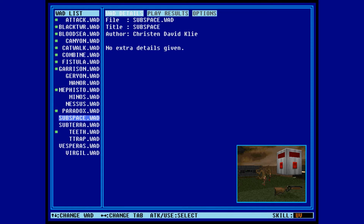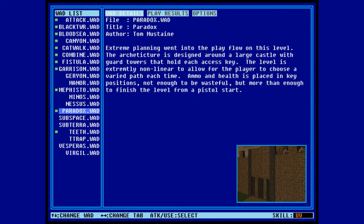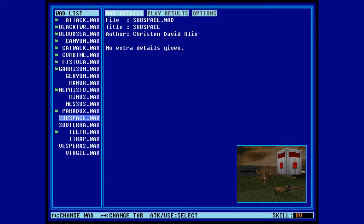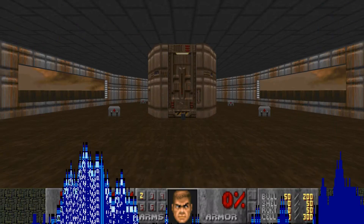What's happening, everybody? This is Lightning Bolt Forever back again with more of the Master Levels for Doom 2. When we last left off, we took out the Garrison, which proved to be quite a challenge at first but eventually got easier. And now we're going to be tackling Subspace, which, strangely, is a very easy and rather short map.